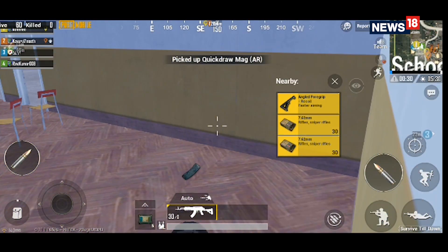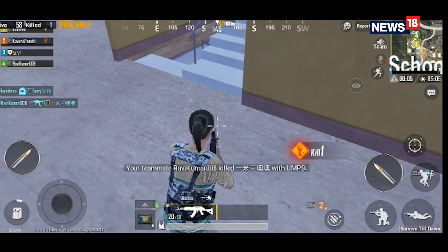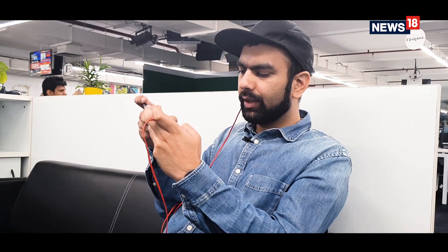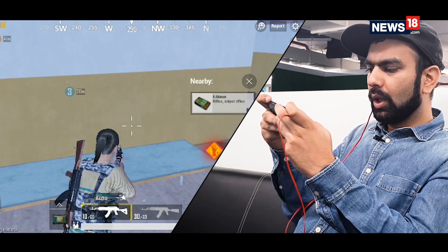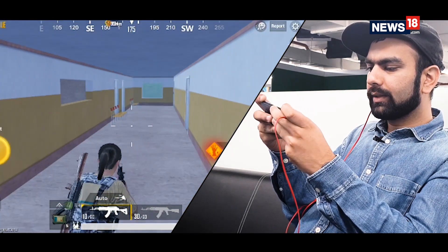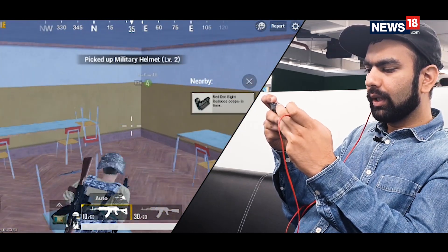Finally I have a weapon — got an M762 — and I can see some people. Here's my first kill of a zombie! There's a combat knife as well which I can use to hunt zombies if I don't have any bullets. The zombies also leave out some bullets and accessories that you can use in the game, which is kind of neat and helpful.